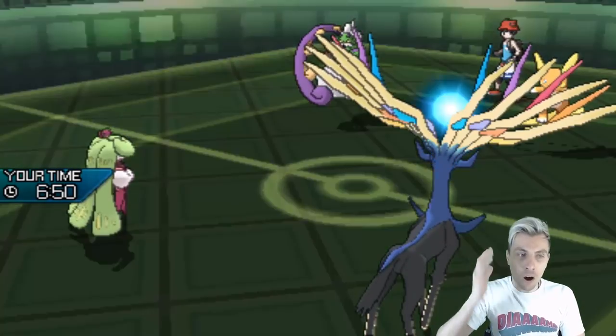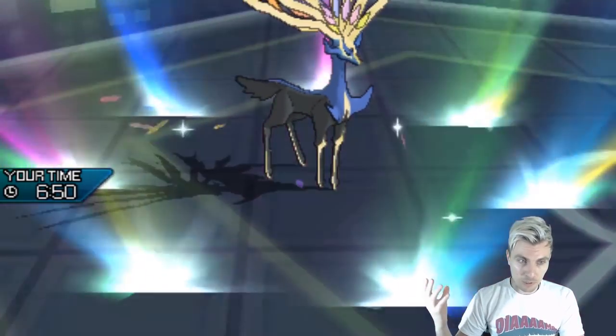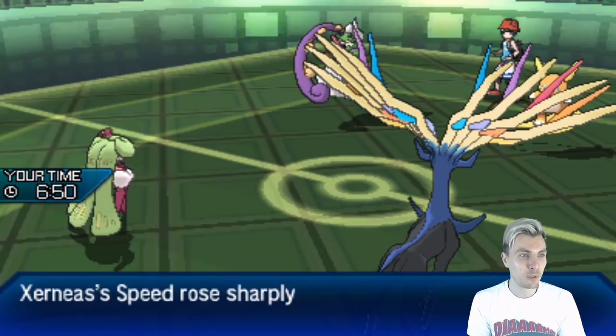We do get the Fake Out block — and there's a Roleplay attempt, but it's blocked. So we do get the Geomancy up. This is a nice little start for us, and this is one of the beauties about Tsareena. This is why I keep talking about it so much in this format — I think it's legitimately so good. We played Tsareena on the Rayquaza team too, and I just think it's great.